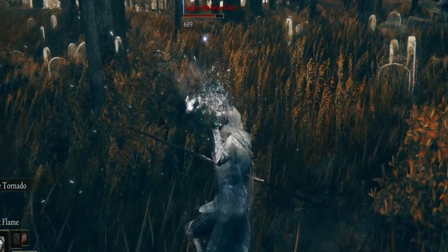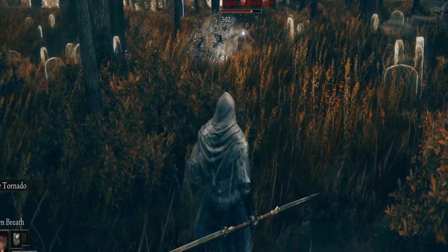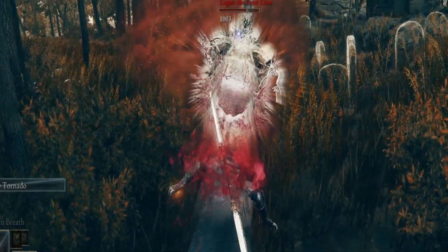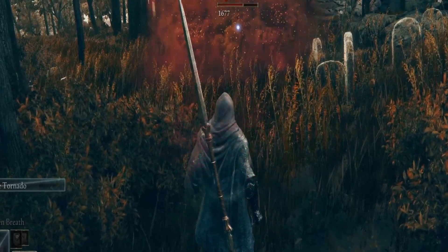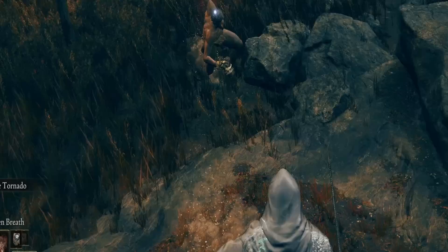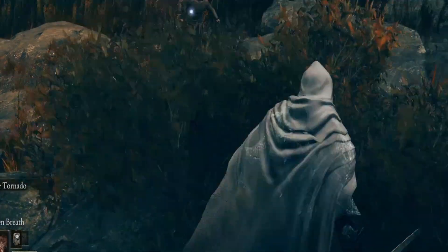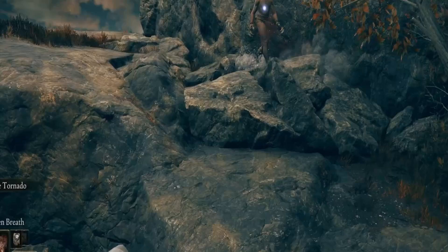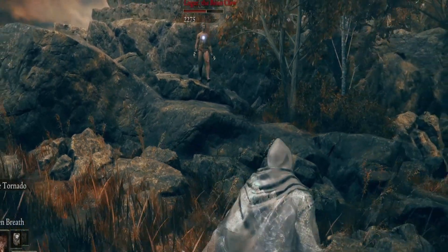You can see I actually break his stance by using the Scarlet Rot Breath from the dragon. So if you break his stance, he will start chasing you again. All you have to do is hop on the horse and run away from him — it's that easy. You can see I'm going up the mountain, but if you go up the mountain while he's chasing you and doing his combo, he will keep chasing you.